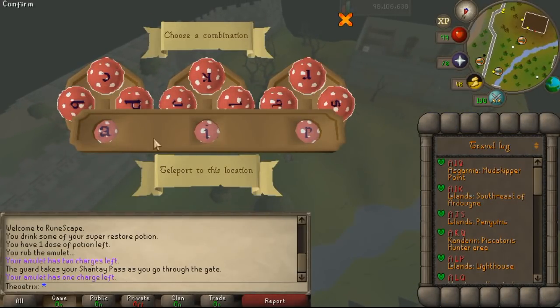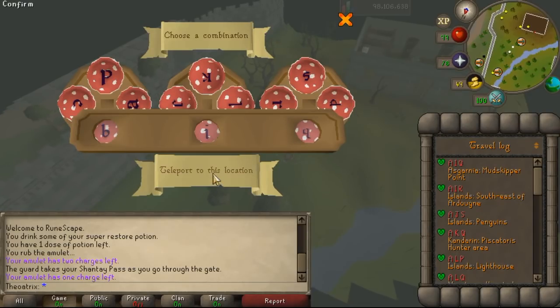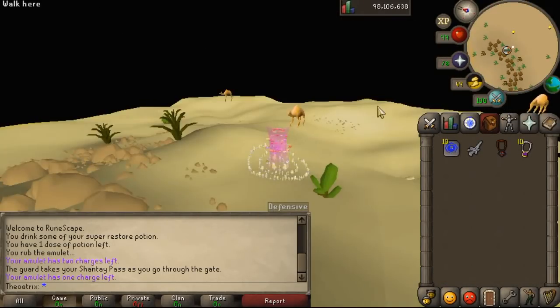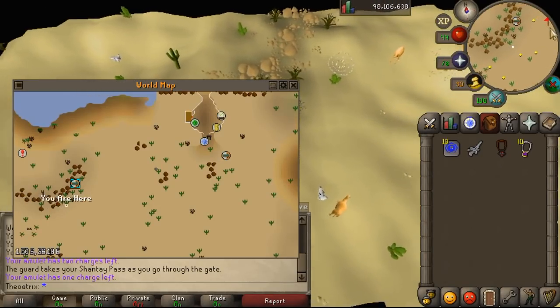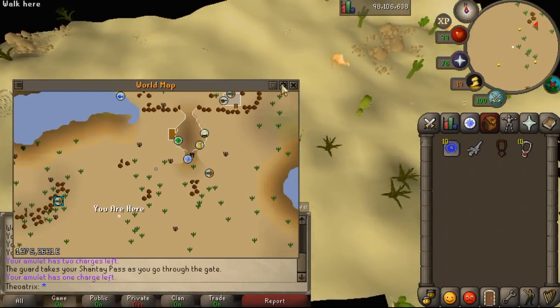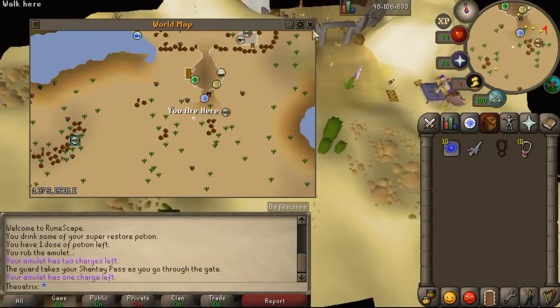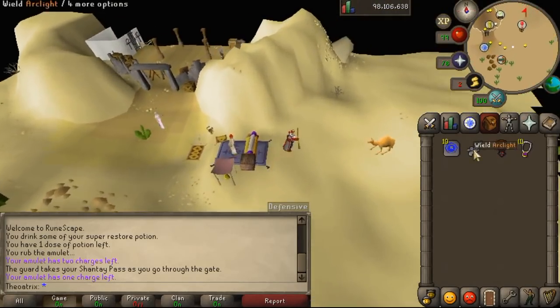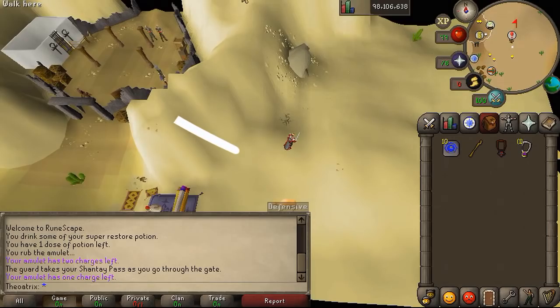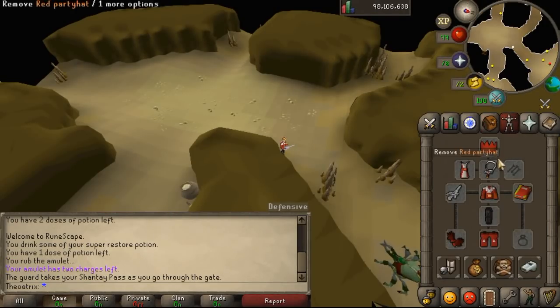Another option which doesn't require a Shantay Pass is to use the fairy ring code BIQ, which takes you to the old Calphite lair with the Calphite Queen, and then you run back near the Shantay Pass and around the corner and you're there. I prefer the BIQ method since you can have a full inventory and not need a Shantay Pass. The fastest way is to use the Achievement Diary Cape teleport to Jarr, who is at Al Kharid for the Achievement Diaries — that's literally right at the Shantay Pass and then you just go into the desert and you're basically there. Sadly I can't show this one because I'm not that far along.